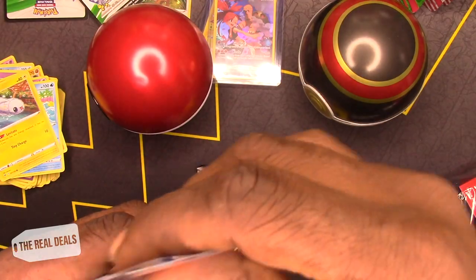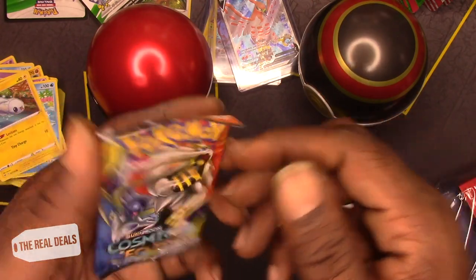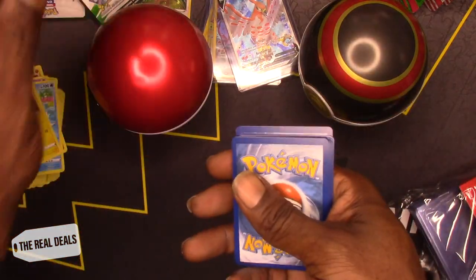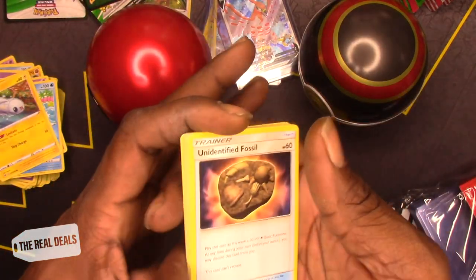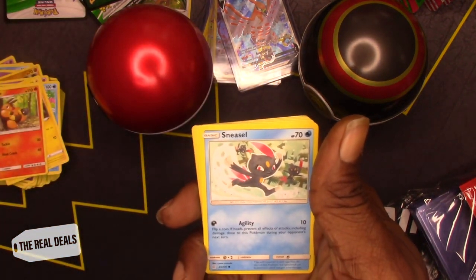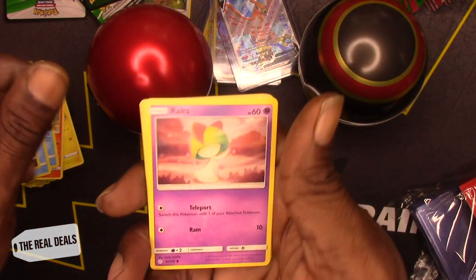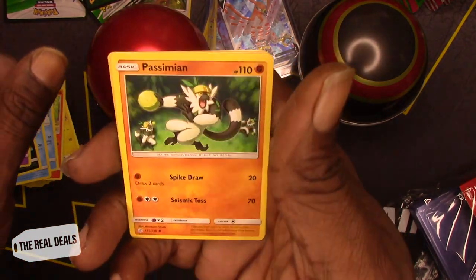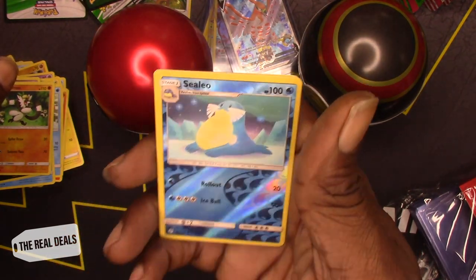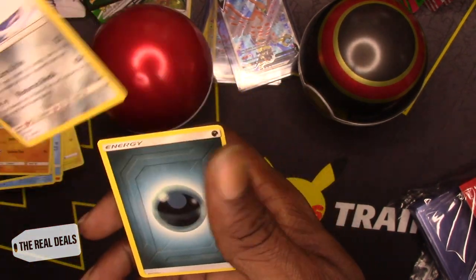Let's get into the last Cosmic Eclipse. One, two, three — green code card, here we go. Unidentified Fossil, Pignite, Professor Oak's Setup, Sneasel, Sableye, Meowth, Rattata, Passimian. Reverse holo Celio. And Alolan Sandslash as the non-holo rare.